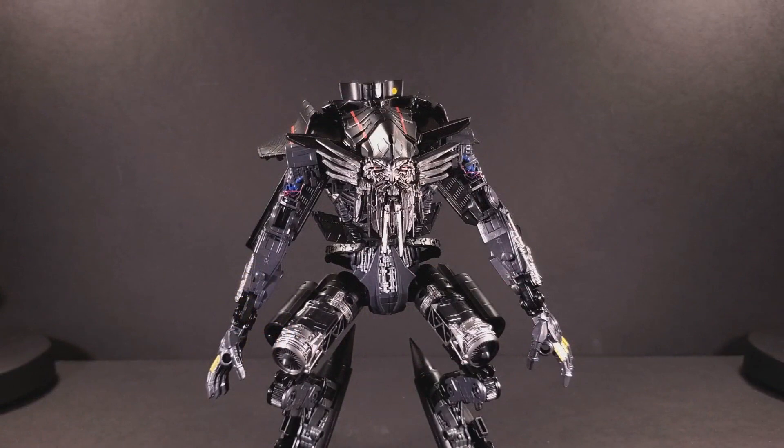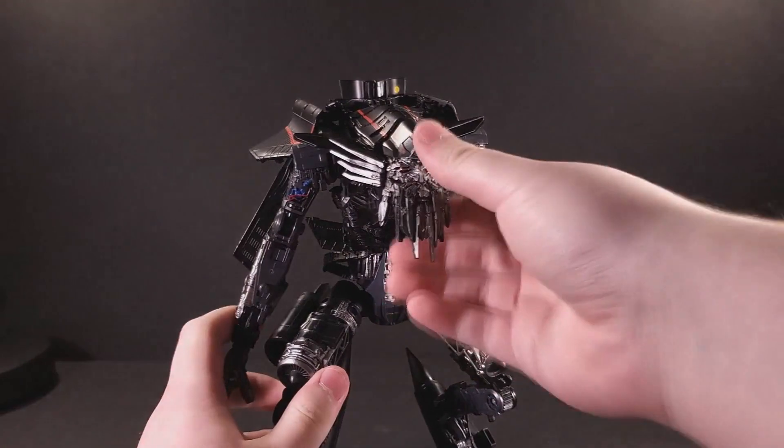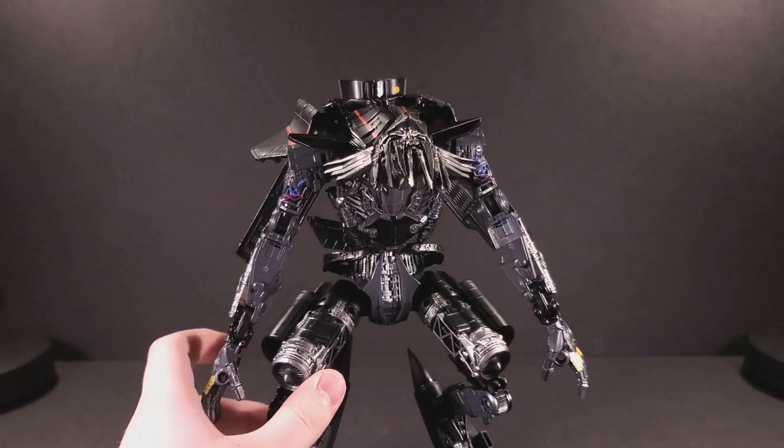For an old guy, Jetfire is actually pretty articulated. Starting at the head, his head can look up extremely far — that's mostly for transformation — but also because he's kind of hunchbacked, and that means he can look down a little bit too.